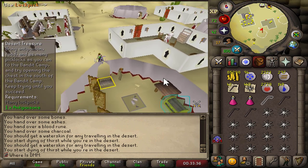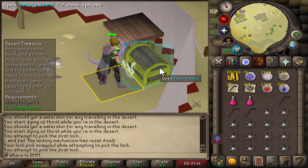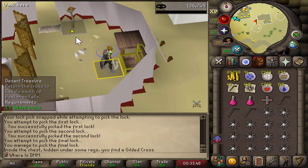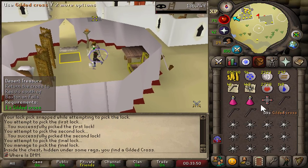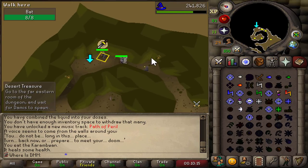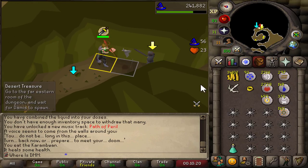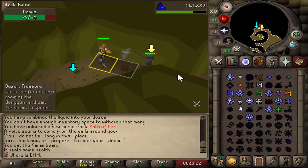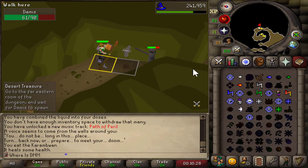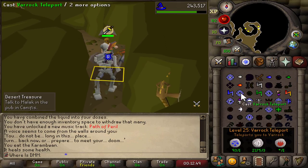Let's see if we get the deadman mode treatment with these lockpicks. This quest is one I've done probably 18 times over. Second lockpick and we already got it — used only one lockpick, amazing. For the Damis fight, if you hit the bat and move up slightly it has priority over Damis's damage, so you can use the bat as a safe spot and take no damage basically. That's Damis defeated. We grab the shadow diamond and move on to the next one.